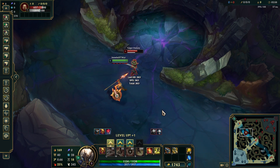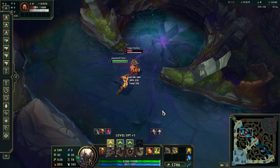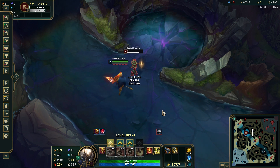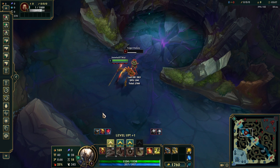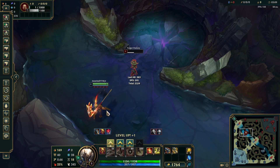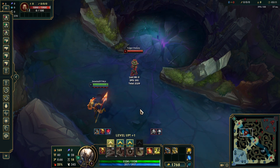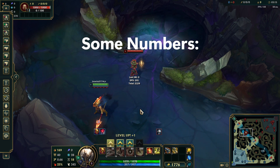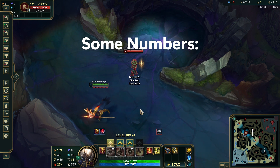We deal 363 damage, which is 67 damage more, and we can still critically strike because of our 25% critical strike chance dealing the same amount. When we don't critically strike we deal the original 169. So now we're just going to go through the math quickly behind this interaction.